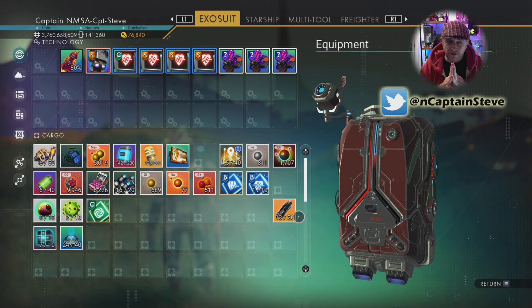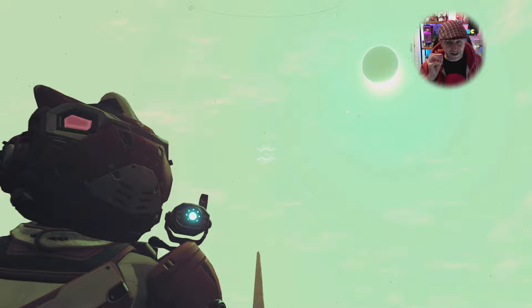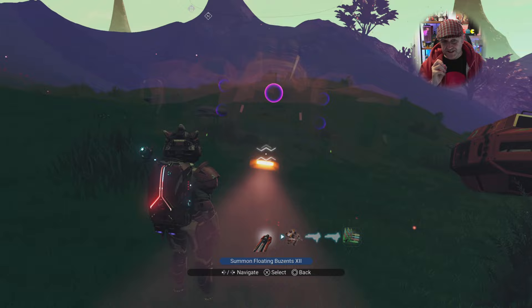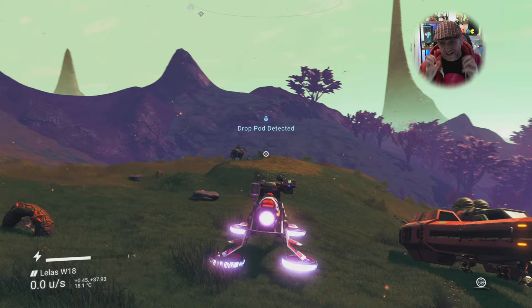I've got the map right here — the exosuit upgrade chart — and I'm going to show you how to get those. My preferred method is to call in my freighter, because I've got tech on my freighter that lets me call in my exocrafts to any planet. Inside my exocraft I've got all the scanner technology installed, which I'll show you a bit later.